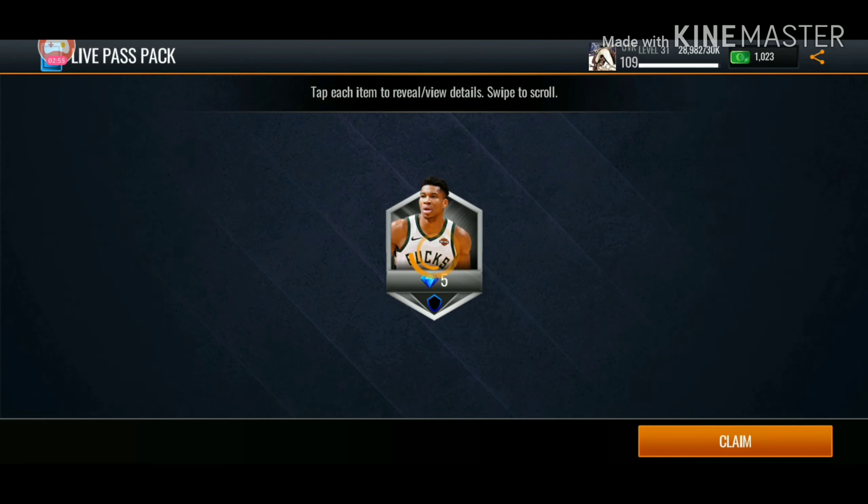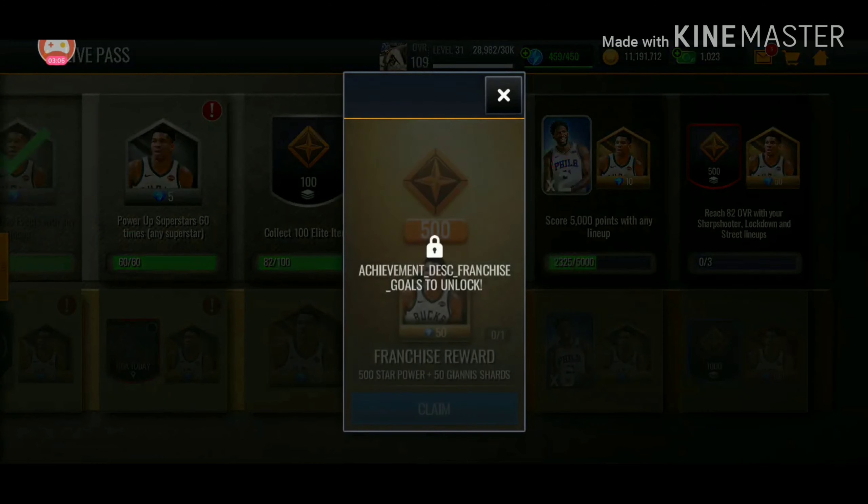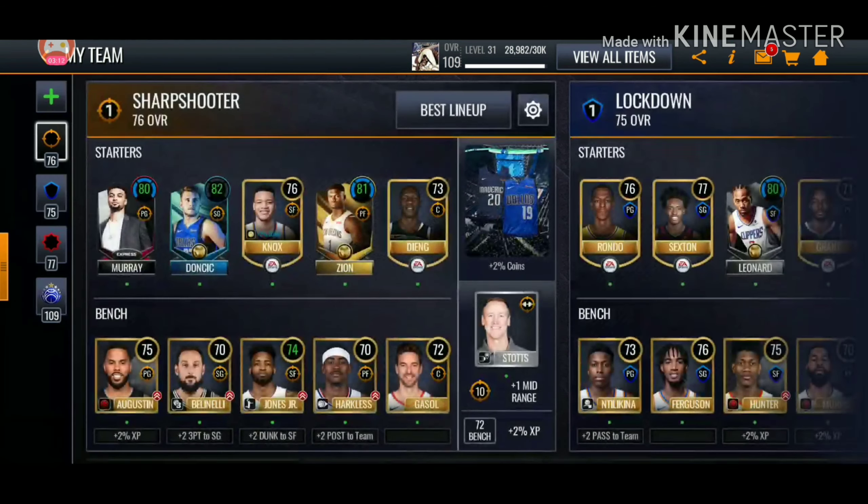We'll go ahead and open this — from the 60. Upgrade Superstar 60 times. So we're almost done with franchise. Click 100 items, score 5,000 points — actually, we're not done because we still have to do this, which will take quite a while. Honestly, it might not, because of how fast cards are starting to upgrade. We'll go ahead and look at my lineups.